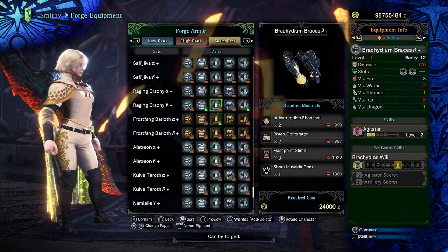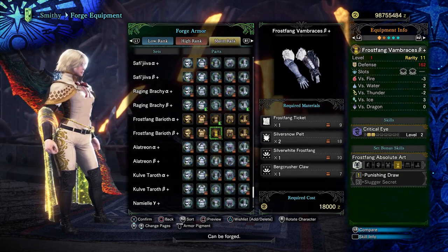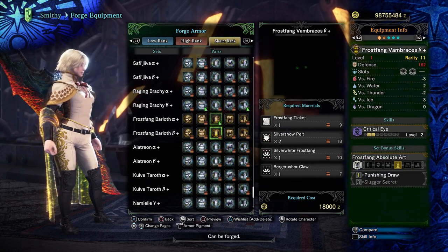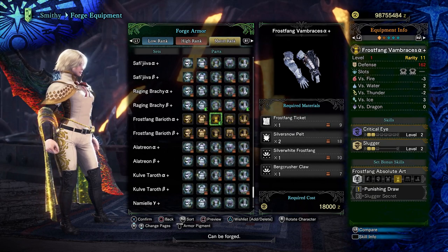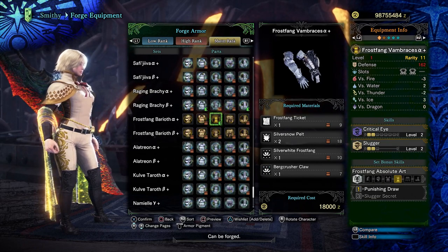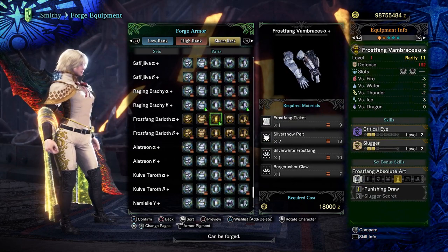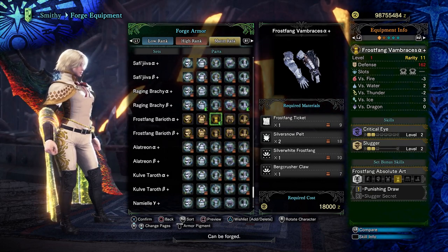The arm pieces are very similar — a sidegrade to Raging Bracky, because again agitator 2 and critical eye 2 are basically the same since they both represent a single four-slot, and the slots on the arms are the same. However, the alpha arms are extremely efficient if you want slugger, just like there was the consideration with the chest piece if you want crit draw. Two points of slugger plus two two-slots is way better than four four-slots if you want those two points of slugger.